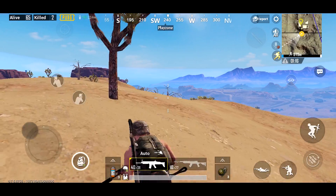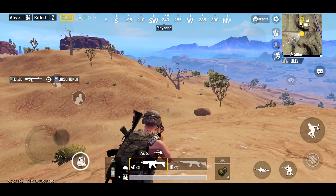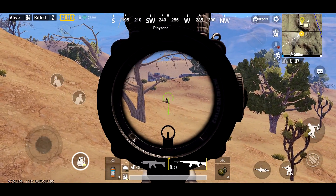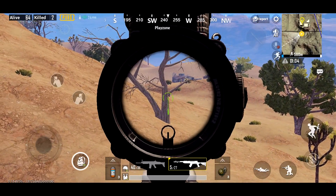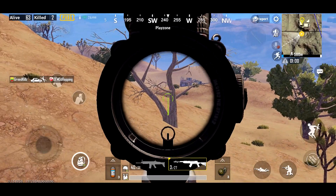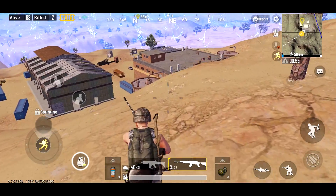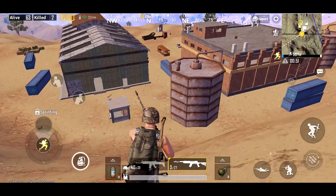That way you can actually look whichever way you want while you're sprinting up the hill, and you can still use the free look tool while you're doing that too. Anyway, as you can see, a huge advantage in time saved climbing up these sorts of hills.